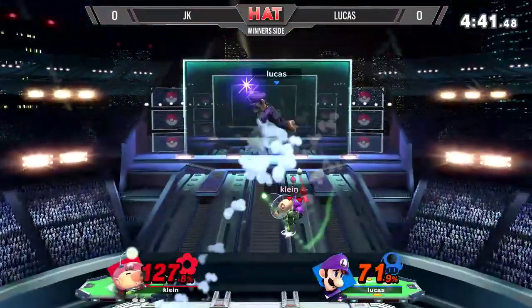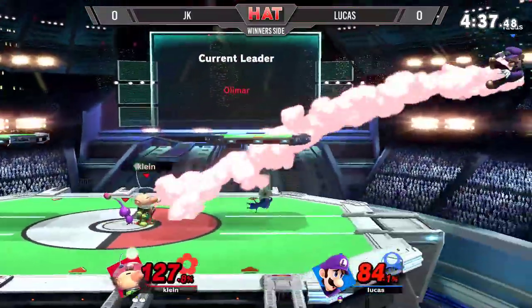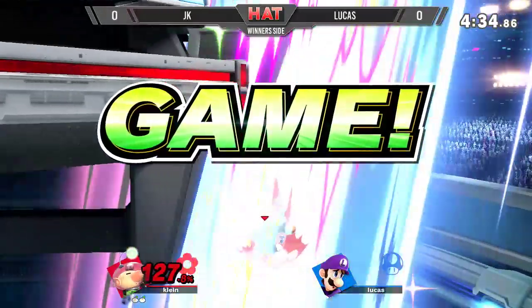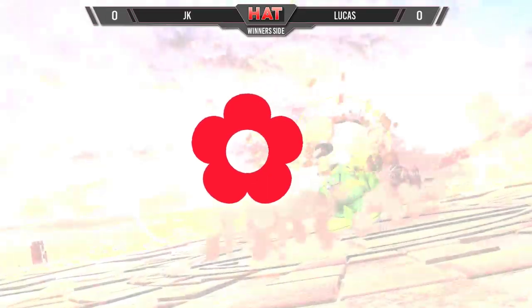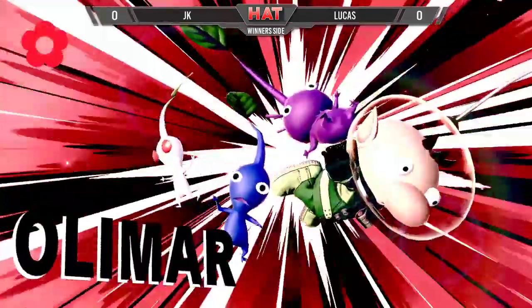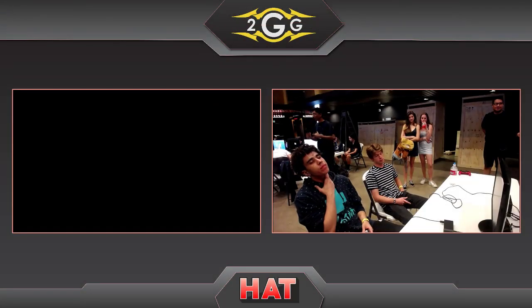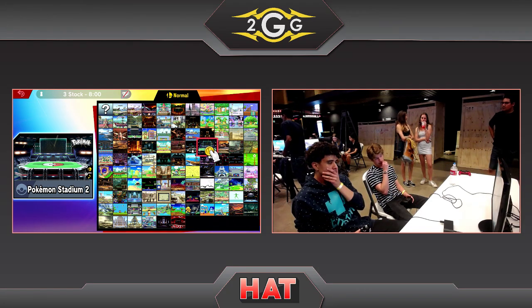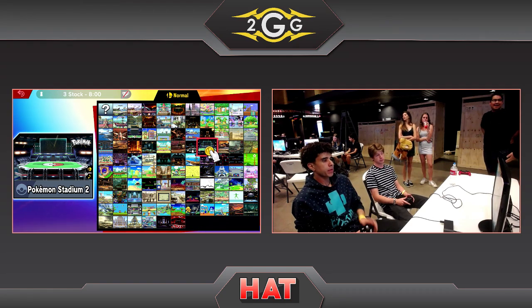Lucas shows some patience but isn't able to convert off the down throw. Luigi's recovery in this game just does not cut it compared to a lot of other characters — you've gotta tech correctly, otherwise that's going to happen. JK takes full advantage of that, earning himself a two-stock in game one.